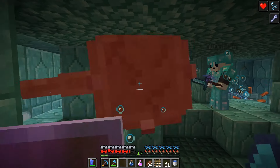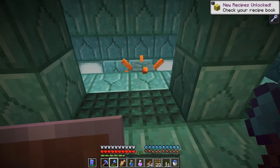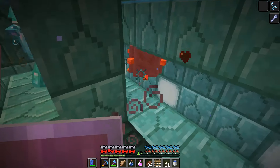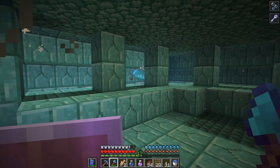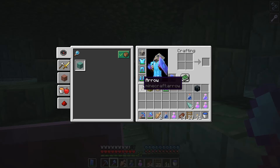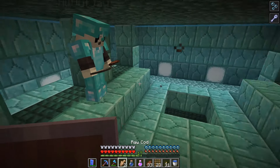This is gonna be easy! Oh, I got the elder guardian head — there's a head! Maybe we can get a guardian head too. We put on the head — doesn't that look awesome? Maybe we can make the conduit or try to make it.